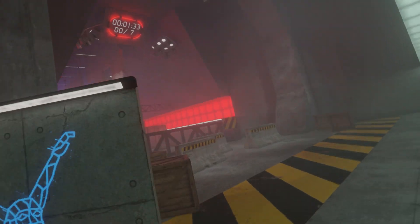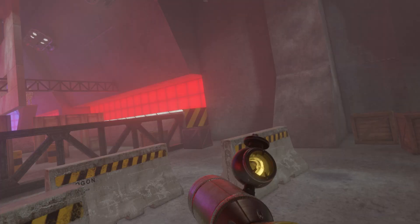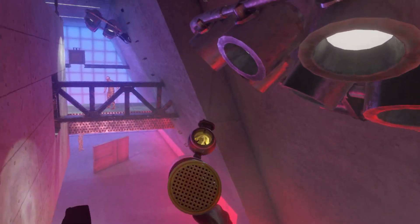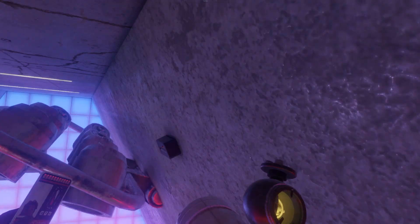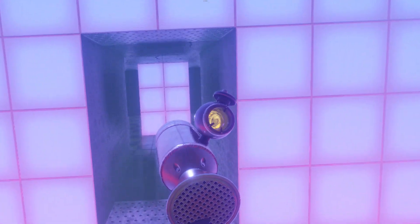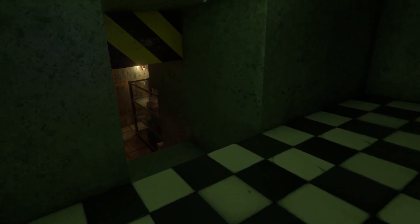All right, so now we're going to come into here, and we are going to want to come up this way. Over here you'll see a ladder that you can get up here. There we go. And that door will open over there.